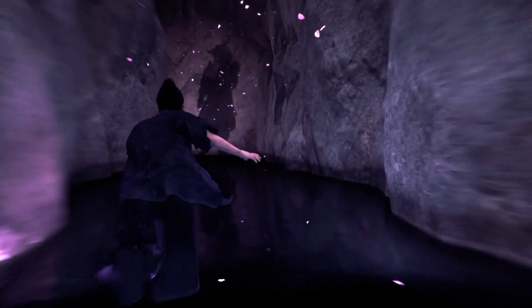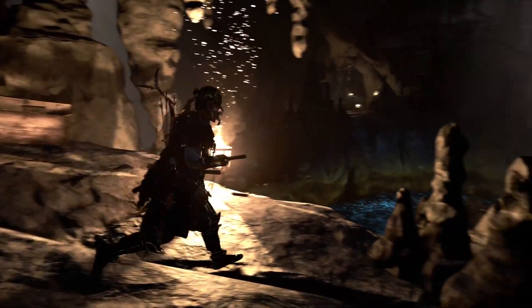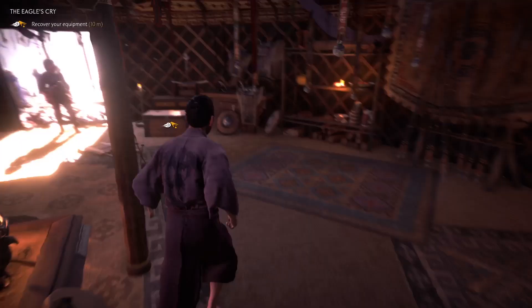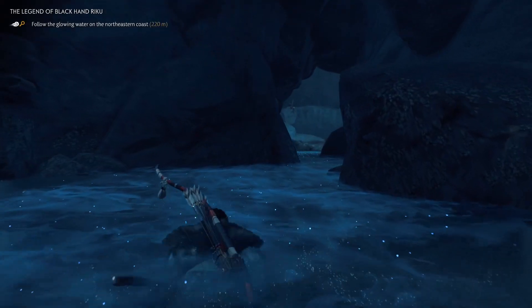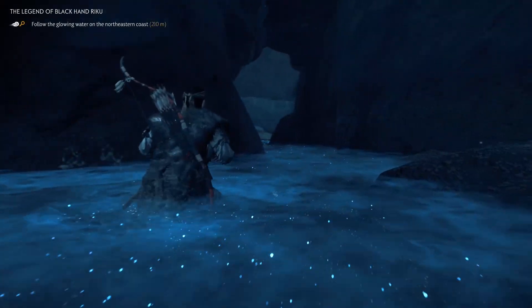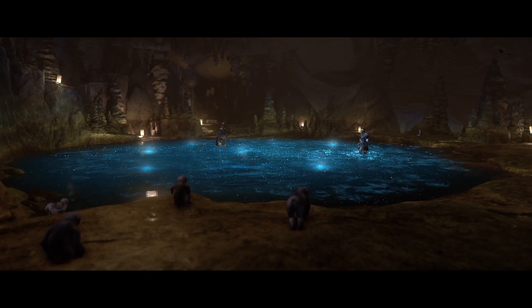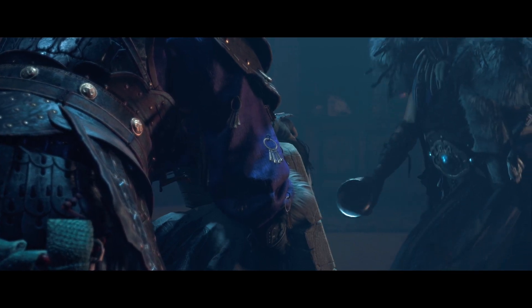Just how personal Iki Island's narrative ends up being is actually quite surprising — not only because it provides an ample opportunity to learn more about our protagonist, who has until now been quite stoic, but also because it offers context to the wider Sakai clan. Without going into too much detail, Iki Island sees Jin Sakai stripped of his knowledge and at his most vulnerable, not least because the main antagonist likes to fight with words instead of traditional weapons.